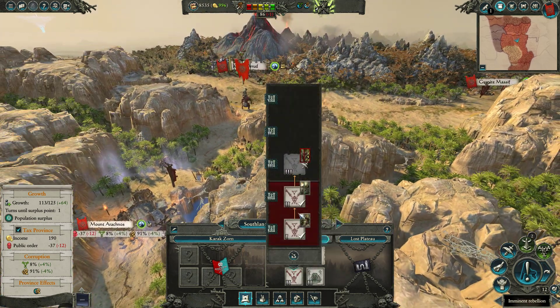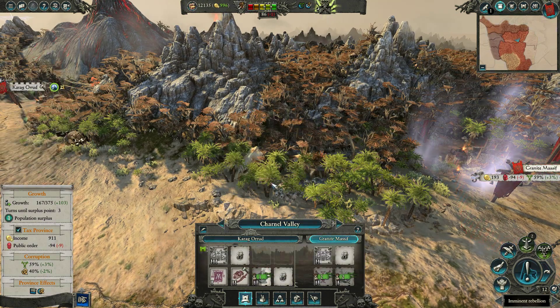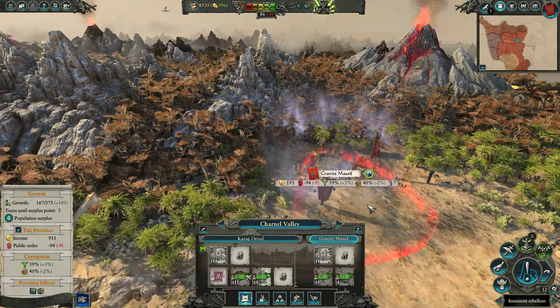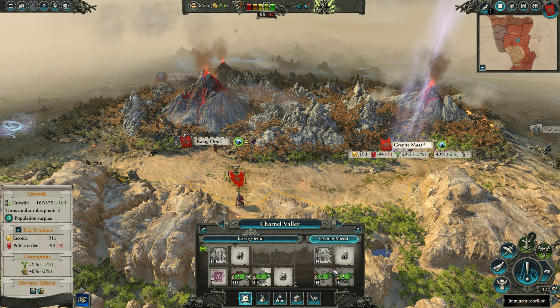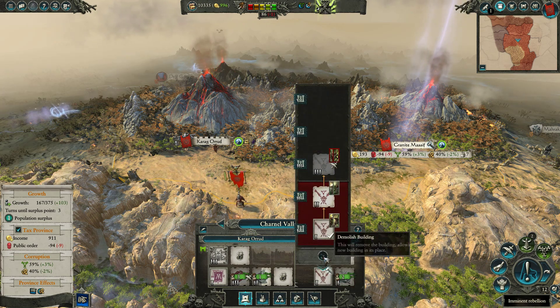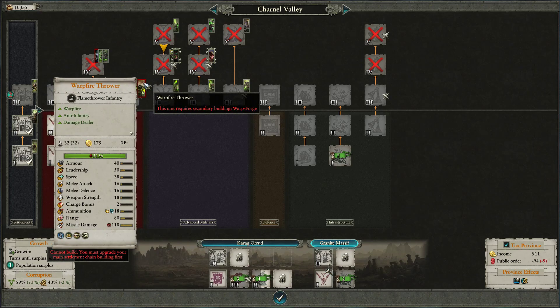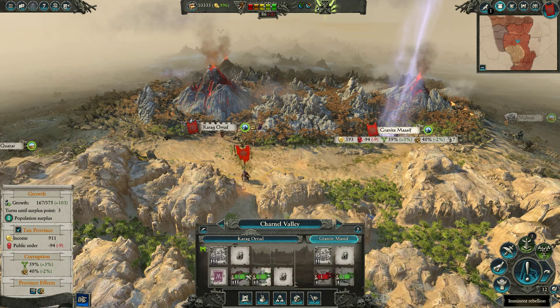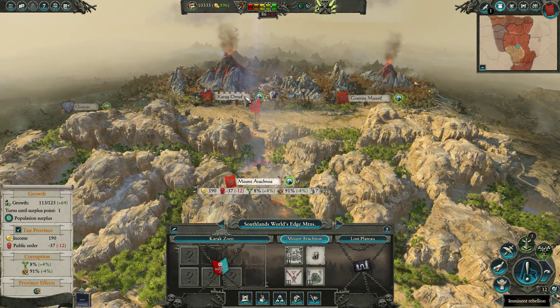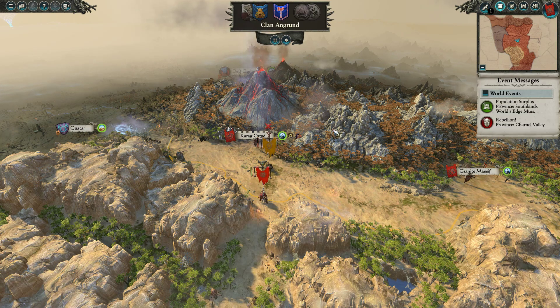I just made a huge mistake - I cancelled the Assassin's Hideout. Don't do that. I meant to cancel a different building, so I'm actually going to deconstruct this one. We have a higher level Clan Pit in Mount of Arachnos. This was a big mistake - I should not have stopped the Assassin's Hideout. I just effectively lost a turn. Don't make that mistake.